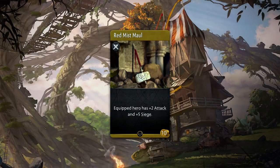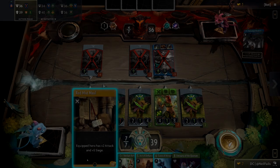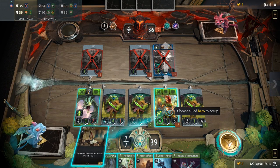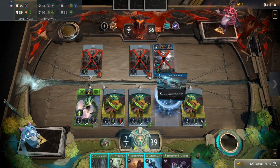Red Mist Maul is a ten gold common weapon that provides plus two attack and plus five siege for the holder. If you need to learn more about the siege mechanic, be sure to watch the full tutorial on artifaction.gg. This is great for finishing towers when you have no way to get a wide range of creeps.